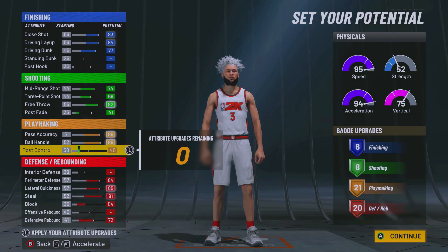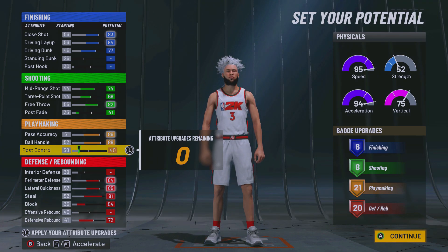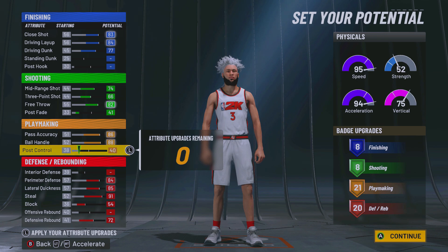For the physical profile go with the first one and copy everything I do. The final badge layout is 8 finishing, 8 shooting, 21 playmaking, and 20 defensive. This build is literally going to be able to do everything.